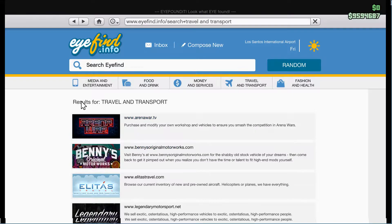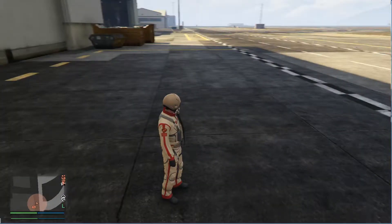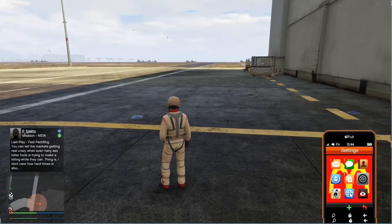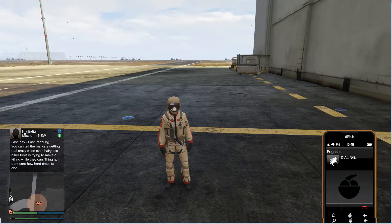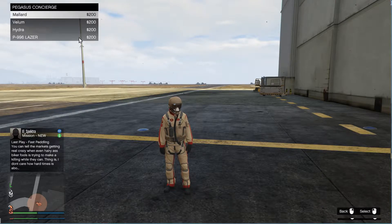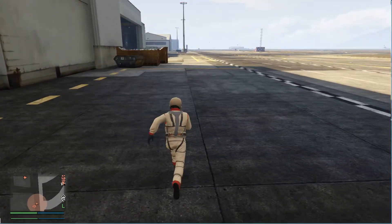Once you buy that plane, it will be confirmed and it's going to go over to your Pegasus. Once it's confirmed and you're able to order it from Pegasus, go ahead and contact Pegasus and call up your Laser or whatever plane you bought. There's a $200 fee and Pegasus will confirm: 'Your beautiful new aircraft is waiting on the nearest airfield.'